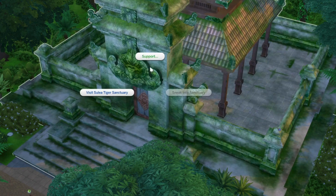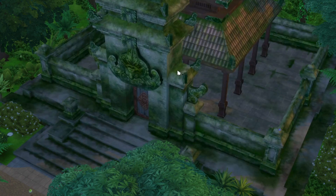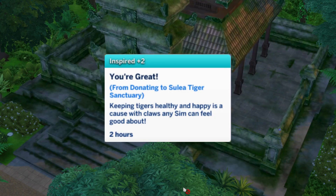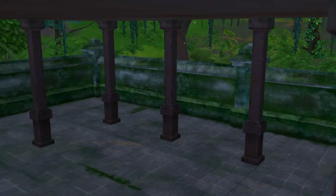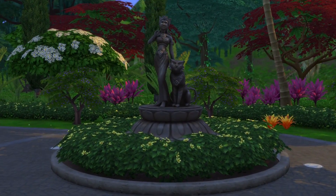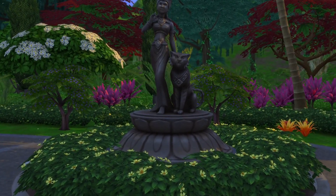The only thing we found the sanctuary useful for was boosting your inspiration — if you just donate a little bit to it, you get a moodlet. But it seems like it could at least have been the inside of a building, even if they didn't want to put actual tigers in the game. Given we have cats and dogs at this point, adding tigers wouldn't even be that difficult.